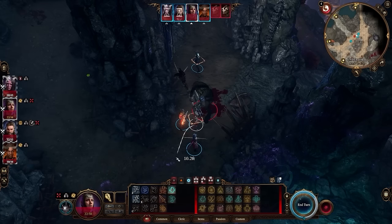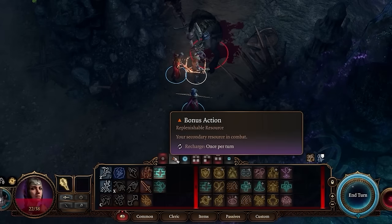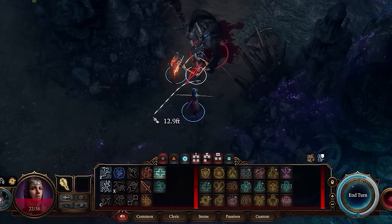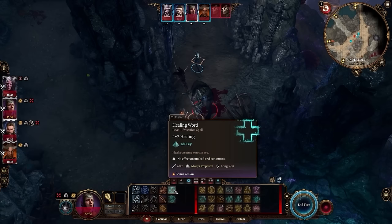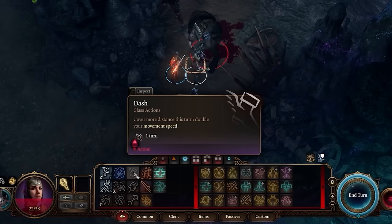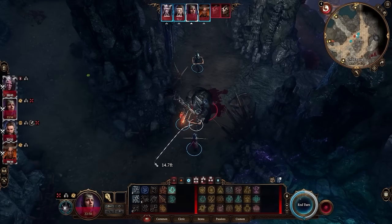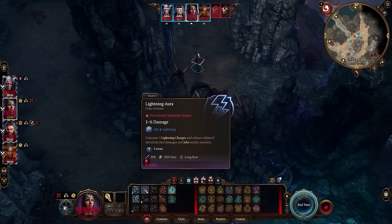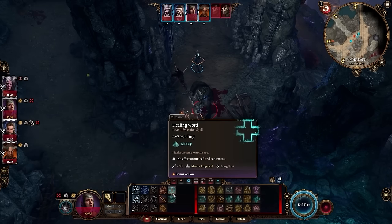Another piece of advice: always use your actions. After your action, you've always got a bonus action, and it can be easy to miss one or the other in the heat of the moment. If you're going to move without attacking, use your Dash action — it costs an action but lets you move twice as far. There's almost always a reason to use an action. Bonus actions can sometimes be harder to use in the early game before you've unlocked abilities or gear that grants them, but for regular actions, there's almost always something you can do.